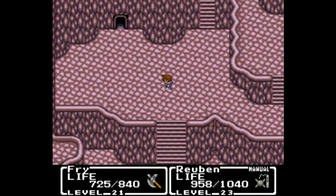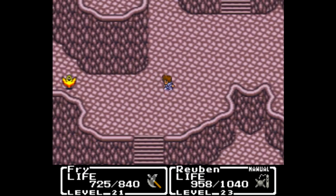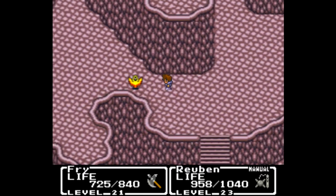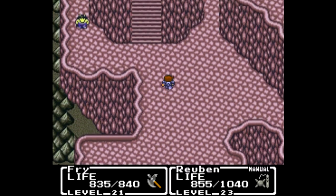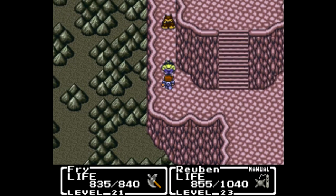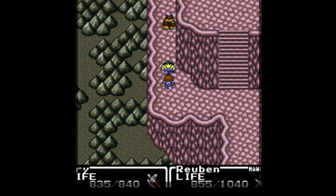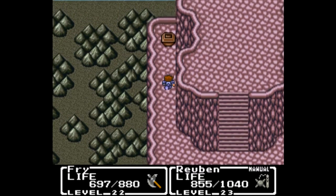We'll head pretty much all the way back to the start, and this time we will head left where we can find a ghost. Keep going left — now that the ghost is gone, we'll head past the stairs and over here where we can find two enemies that I will take out. We have cleared the path, and Fry does get another level too.